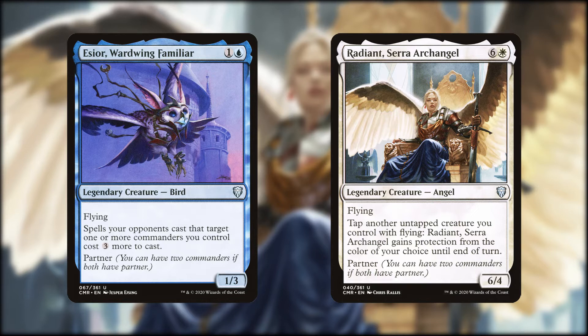We're first going to want to get Essior on the table, as Essior is a 2-mana 1/3 flying bird, and has spells your opponents cast that target one or more commanders you control cost 3 more to cast. That is some excellent spot removal protection for Essior, and also for Radiant. Essior is a bit unheralded in this deck, as you can't notice the spot removal that isn't used against you, but Essior does free us up to run a bare minimum of protection spells, so we get more fuel in each draw.